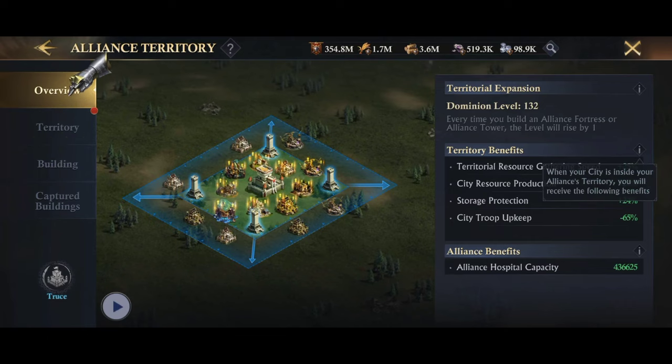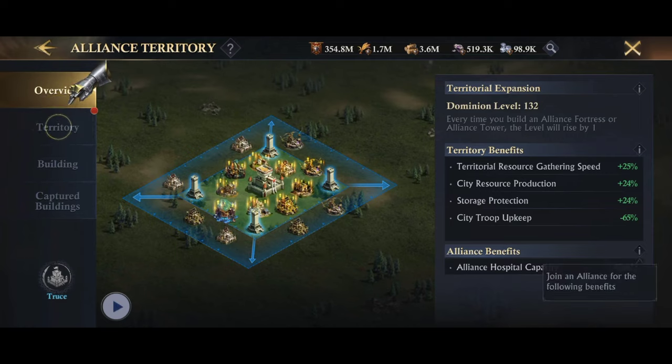First on the list we will look at your alliance. Staying in your alliance territory will give you 65% of the total upkeep reduction.